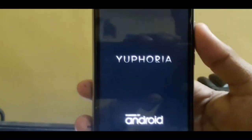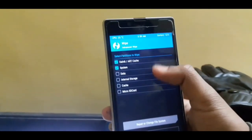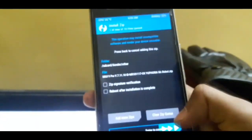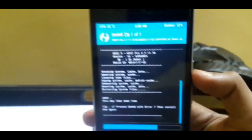Now we are booted into recovery mode. Go to Wipe, then select LV cache, system, and data. Then you need to download another previous ROM file — I will give the link in the description box. You can see the first one is version 10, and you need to flash this one to boot the latest version.